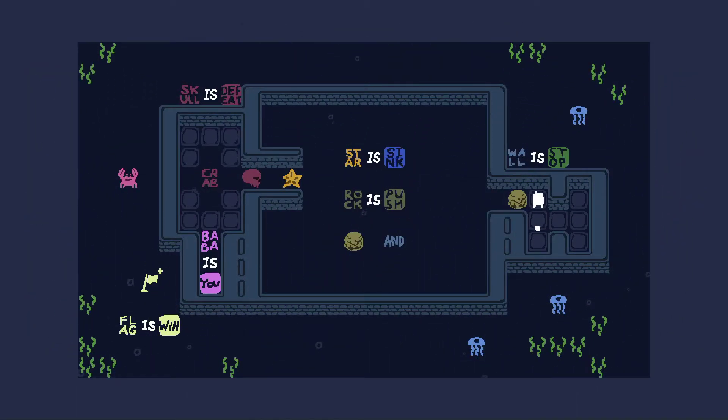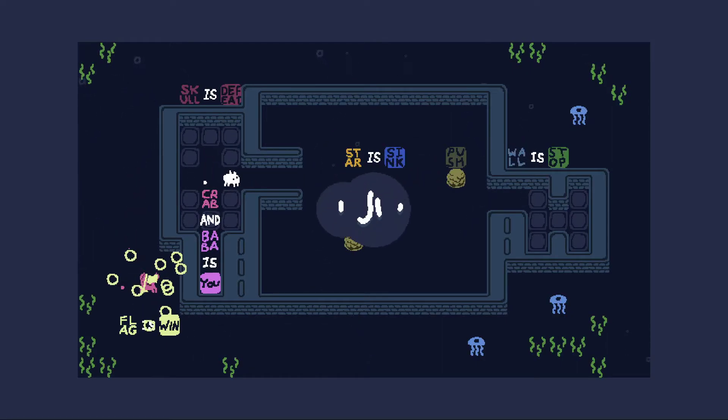Lake two — Turds. We have stair is sink, rock is push, and flag is win. But flag is way out there. What we can do here is have stair is sink and push, and then when we do that we can use the stair to sink the skull. Now you'll notice there is no real way to get out to that flag. But what's out there? We have a crab out there. So how about we have crab and Baba as you. There we go.